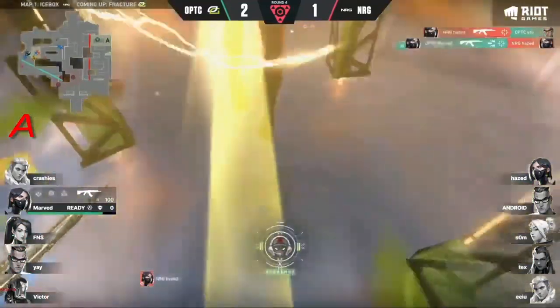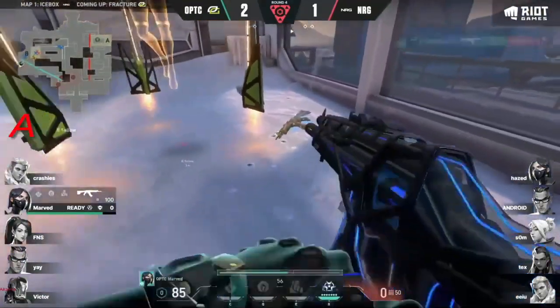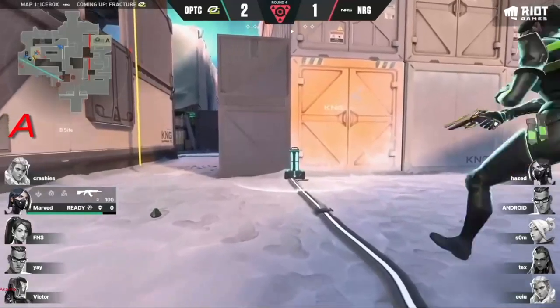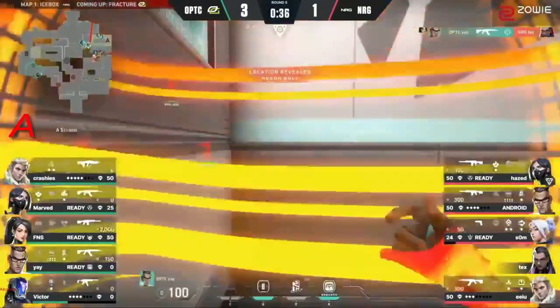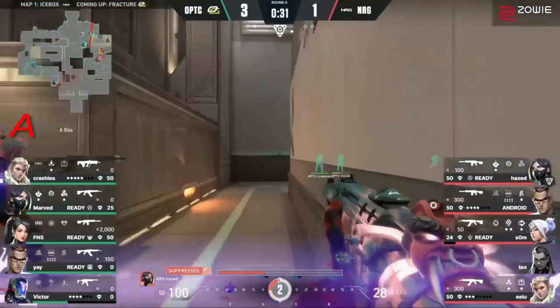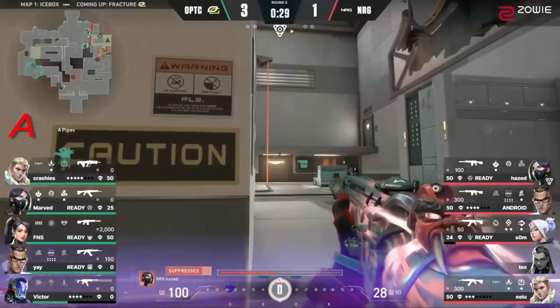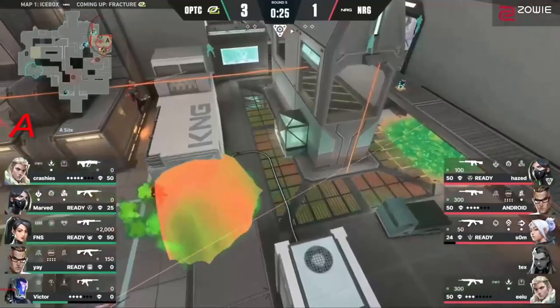Neck and neck — Haze doing his best, wisely choosing those fights. But OpTic with the presence of mind to make sure he couldn't. Som with the Bladesong — but actually has to tuck those knives away thanks to the zero point coming through from Victor, and that slows everything down. 25 seconds to get this spike planted.